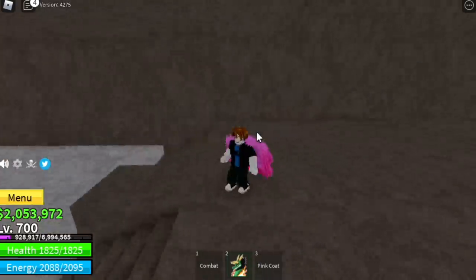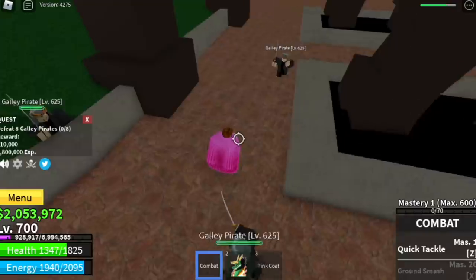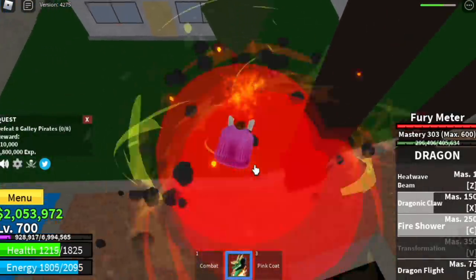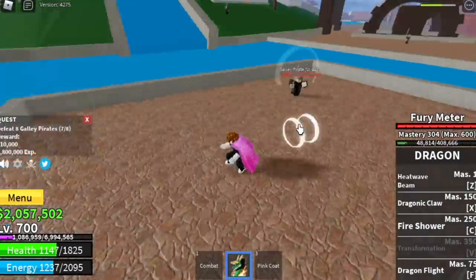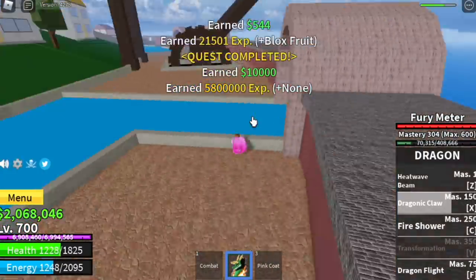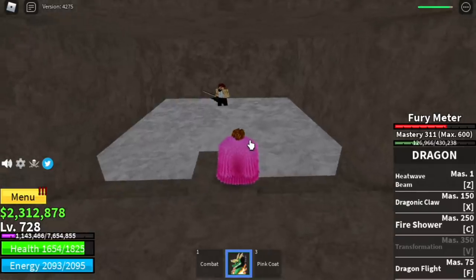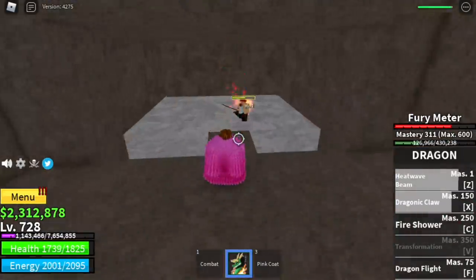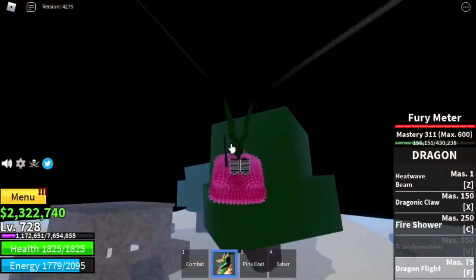While waiting for the sabermaster to spawn, we're going to level up here in the galley pirates. You're going to level up here until you reach level 725. You can also defeat Cyborg if you want. When you reach this level, the sabermaster should have already spawned. This is how he looks — the Saber Expert. It's easy to defeat. This is a requirement for the Observation Haki.